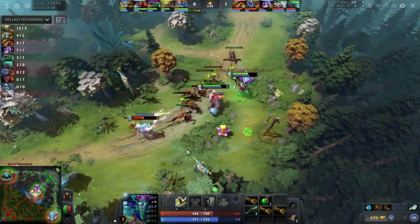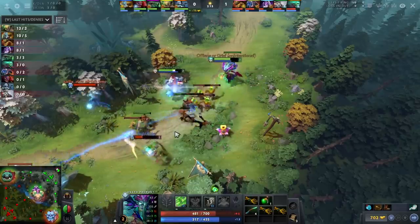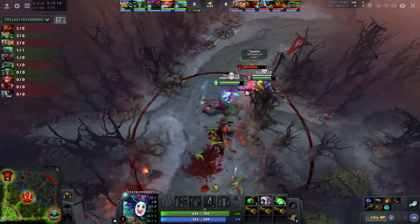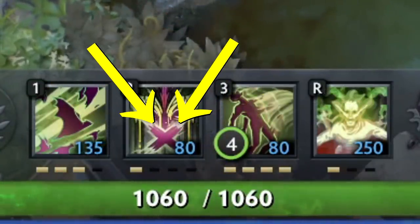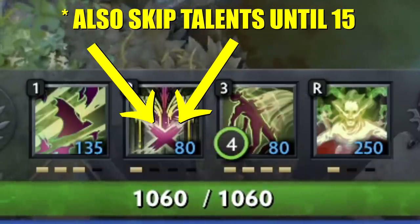3. Punch enemies relentlessly from a super long distance in the lane, and use your nuke for every ranged creep. 4. If the enemies step too far up in the lane, press Siphon on them until they run into their tower. 5. Level Q and E equally, finally going for a point in W when you feel like you actually have enough damage to kill somebody in the silence.